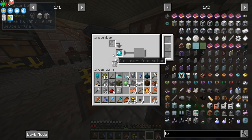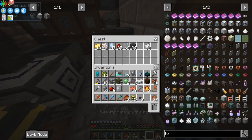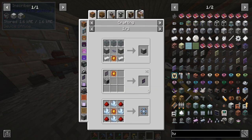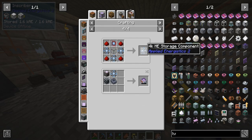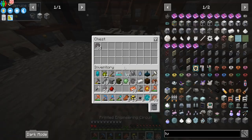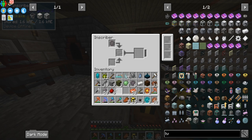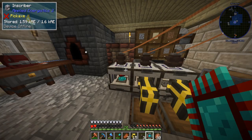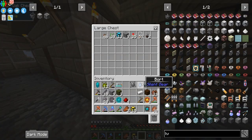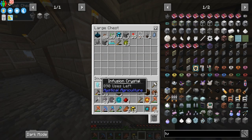We put the engineering press in and it will allow us to make the diamond ones. We now have our three logic processors - these are used to make the 1k case, and we need three 1k cases to make a 4k. You get one additional thousand storage out of this so it's really good. We now also have the engineering processor, which is awesome.